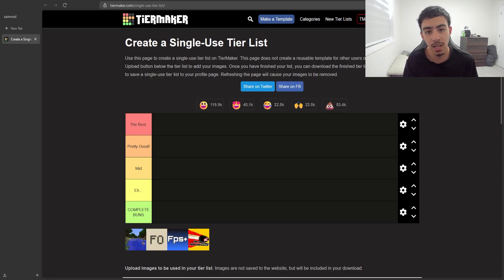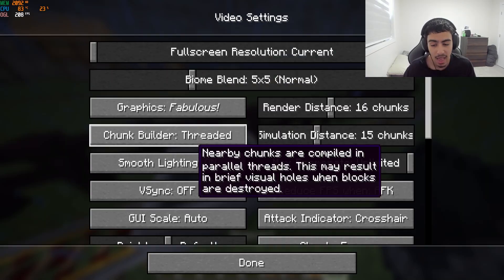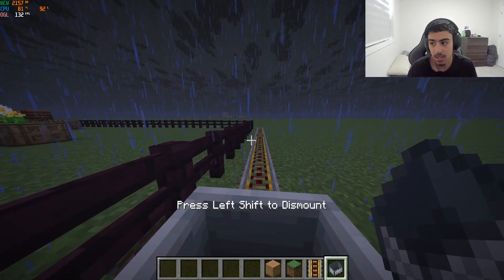We're in the FPS stress test game and apparently I have to set my FOV to max and all of my settings to max. I'm putting render distance to 32 chunks, simulation distance to 32 chunks, frame rate limit to unlimited. I'm not ready for this at all — let's get right into the FPS test.